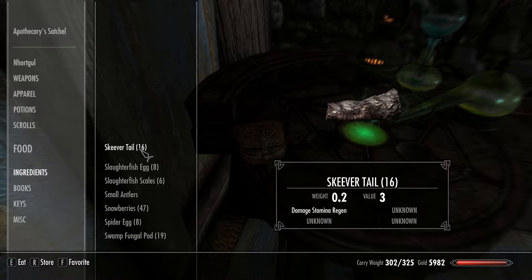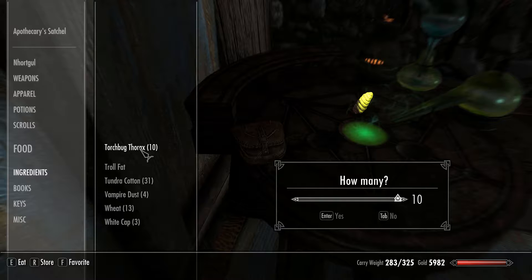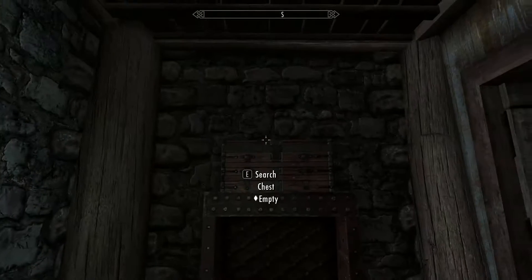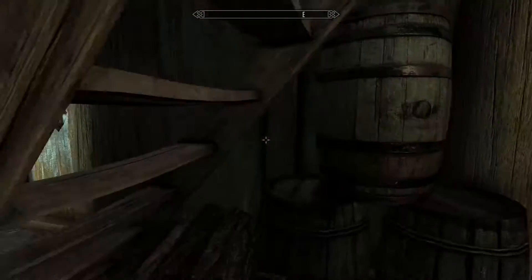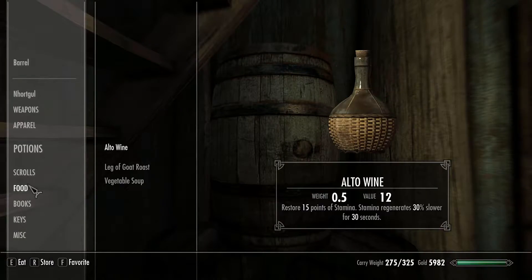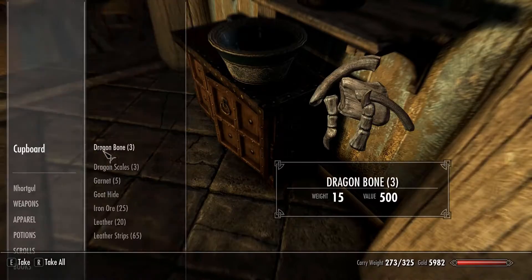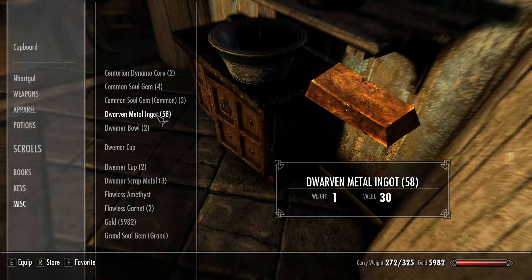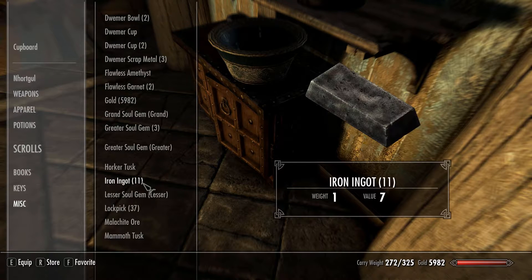That's a lot of ingredients — holy crap. The chest over here is empty. Oh hello, Benor — didn't realize you were just staring at me. The dormer scrap metal could not be turned into ingots — roger that.